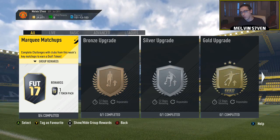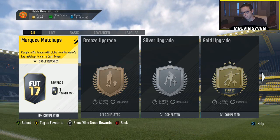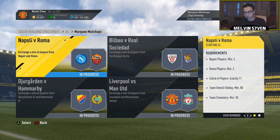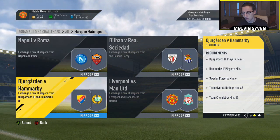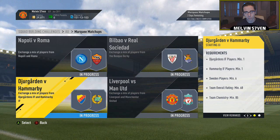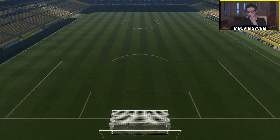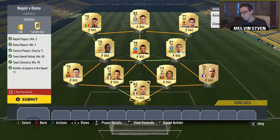What up, melvin7 here. There are new marquee matchups - it looks like these are going to be weekly. You do get a draft token pack, but the individual packs for doing the four games are very rewarding. The Djurgårdens versus Hammarby one is going to cost the most because it's the Swedish league and they're easy to price fix. The rest of them are so easy it's unbelievable.